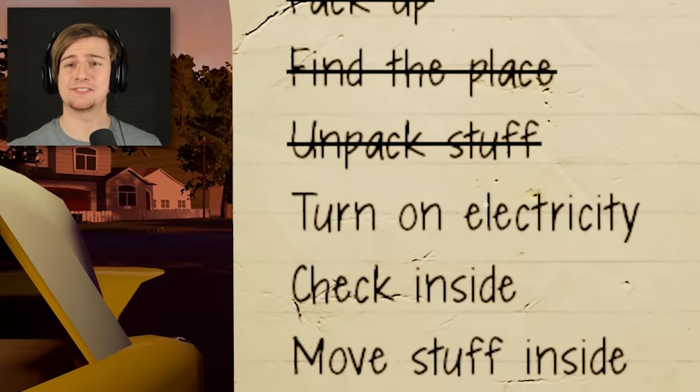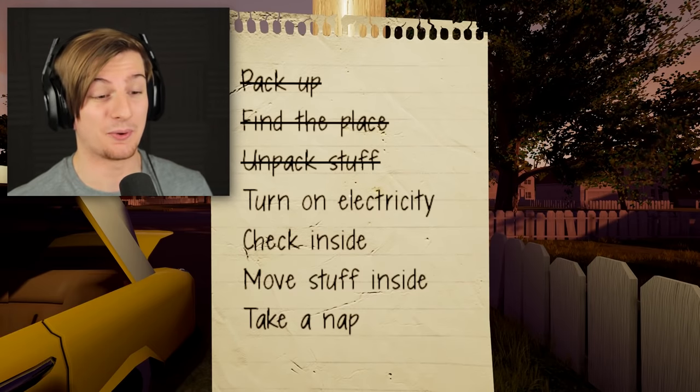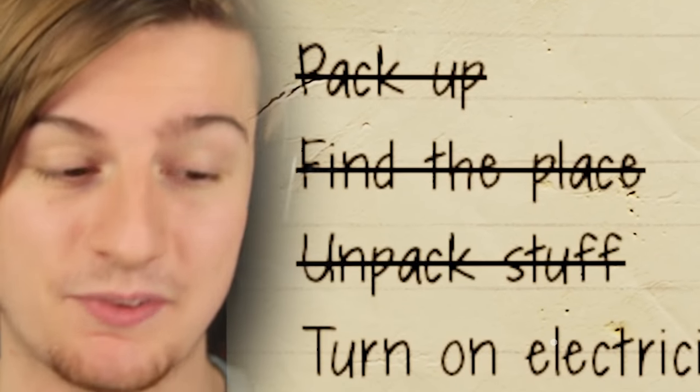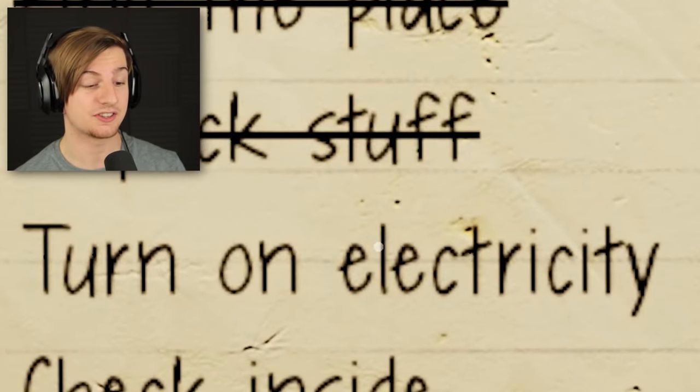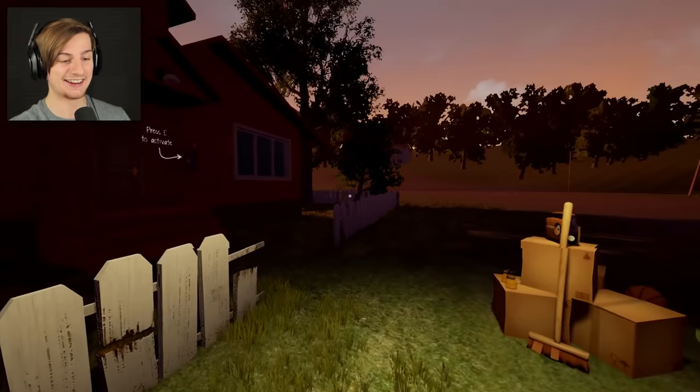As you can see now, we're actually getting objectives towards this game. So it's not just kind of throwing us in and we're not having no idea really what to do. So we've packed up, found a place, and then we've unpacked our stuff. Now we have to turn on the electricity, check inside, move stuff inside, and take a nap. Let's get ahead and let's do that straight away.